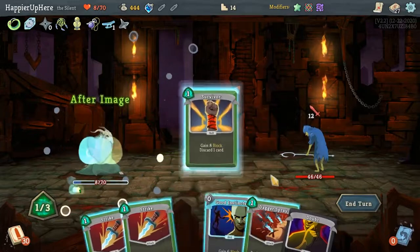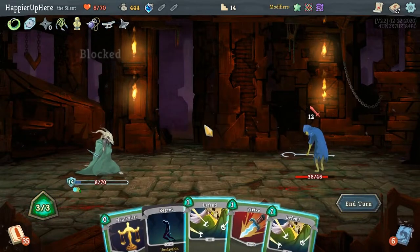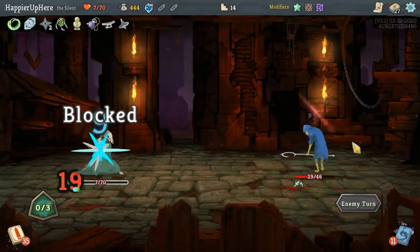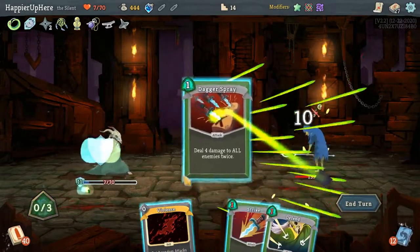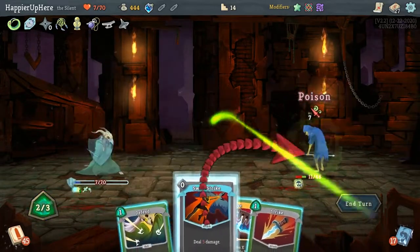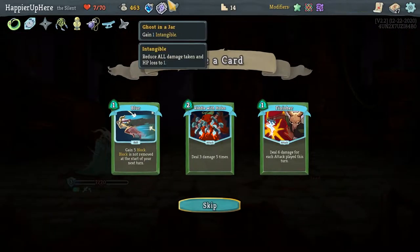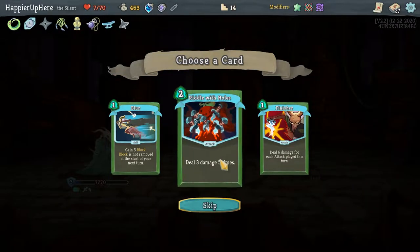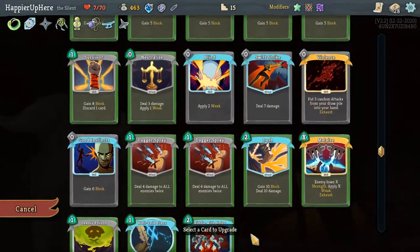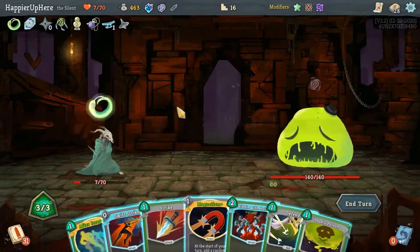Let's do After Image, Survivor, Doubt, Good Instincts, and Dagger Spray. 12 incoming and I'm fully defended. I forgot about the Regret — that's guaranteed to deal a little bit of damage. Dash, Dagger Spray okay. Another 7 — Deadly Poison with Strike and Strike kills. Ghost in the Jar — I'm definitely not going to rest. Riddle with Holds might be good with the Shuriken. Let's take it and upgrade Well-Laid Plans.